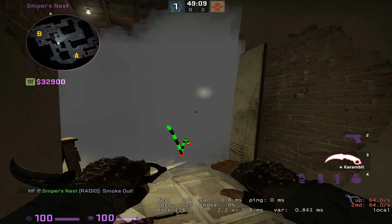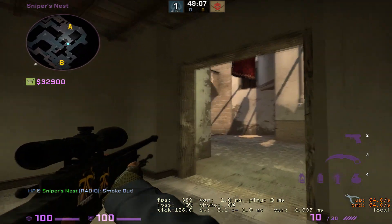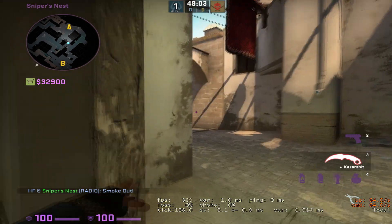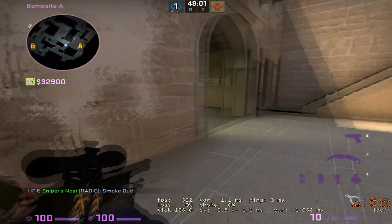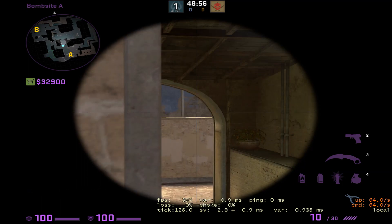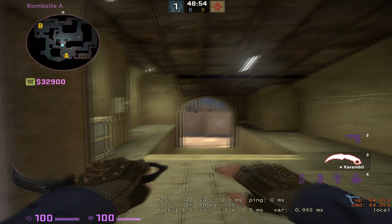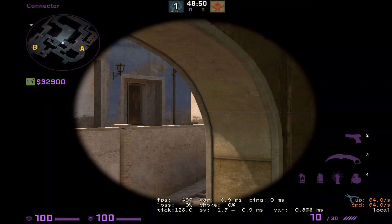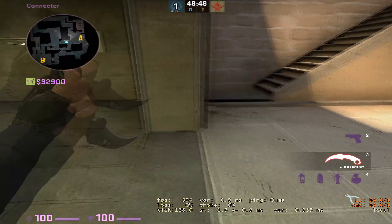You can either wait the smoke out, you could hold palace and tell your connector player to only worry about connector — 'I have your palace' — or you could tell your connector player to only worry about palace and you have connector. I would suggest this angle, or something like this angle, depending on how far they are up mid. You could even peek here and catch one being aggressive.